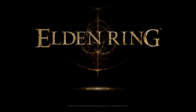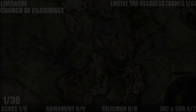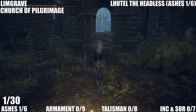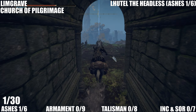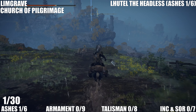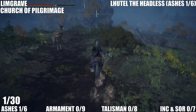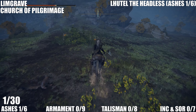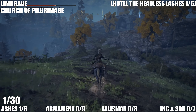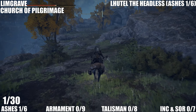Let's get started. We're starting out in Limgrave at the Church of Pilgrimage. We're heading south, southeast sort of direction. This one's for Lutel the Headless which is the first of six ashes — 30 items we got to get in total. You will know you're in the right place because you'll see jellyfish around the entrance of the tomb we'll go into.